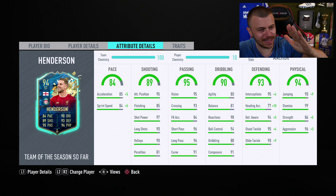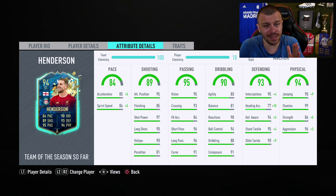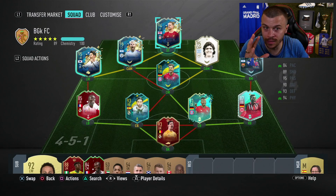Regarding Team of the Season Henderson stats: 90 acceleration, 89 sprint speed, 99 stamina, 91 strength, 99 aggression, 99 standing tackles, 99 sliding tackles, great dribbling, 3-star weak foot, 3-star skill moves. I want to give him a go.